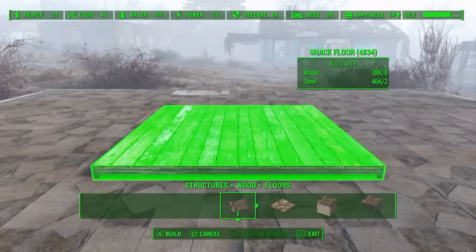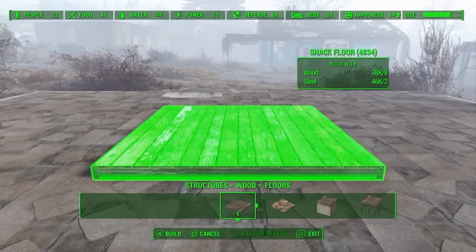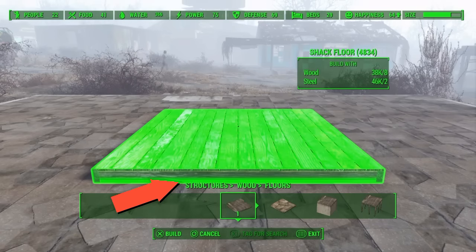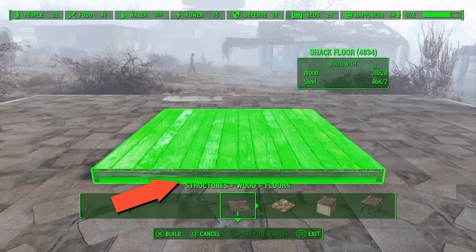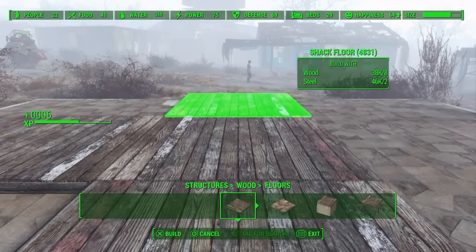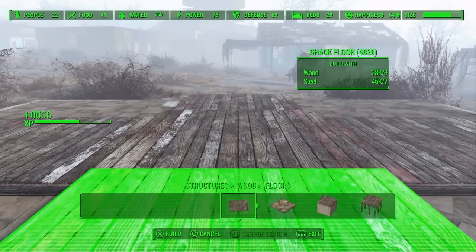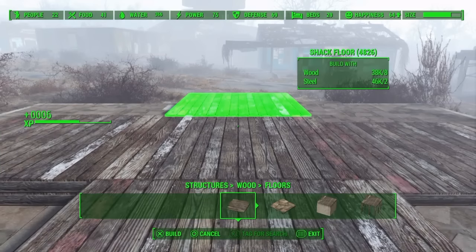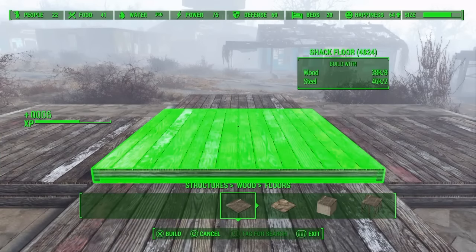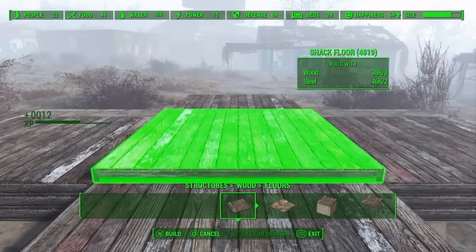Now what you want to do is go into workshop mode and go to floors and shack floors. You want to place it just like mine — as you can see on the red arrow, the shack is just on top of the writing that says 'structures wooden floors.' If you press X on PS4 or A on Xbox to select and place it down, it will create this shape without you doing it.